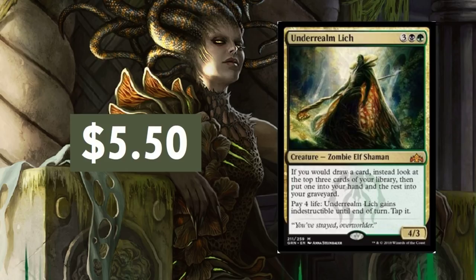Underrealm Lich — good old Zombie Elf Shaman. If you would draw a card, instead look at the top three cards of your library, then put one into your hand and the rest into your graveyard. Pay two life. I see this one going down in price, believe it or not — dropping a little bit.